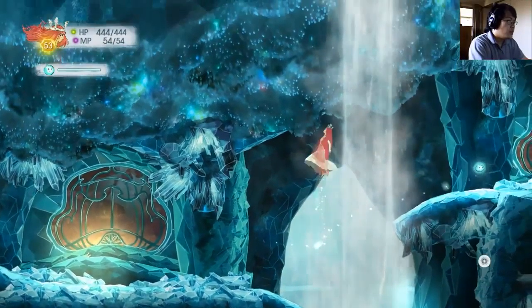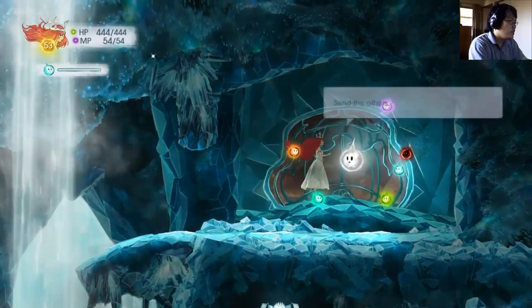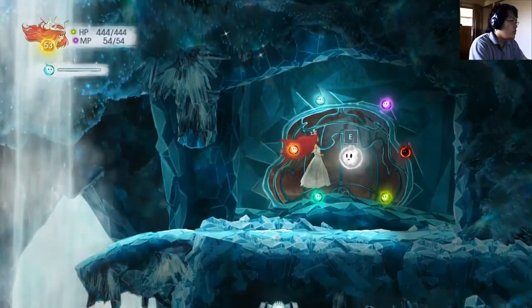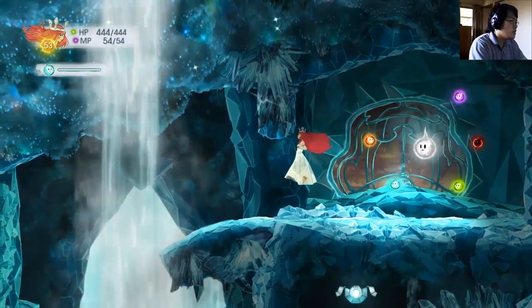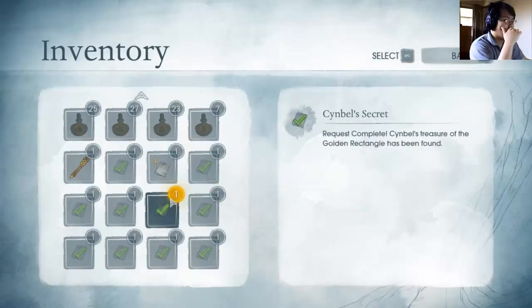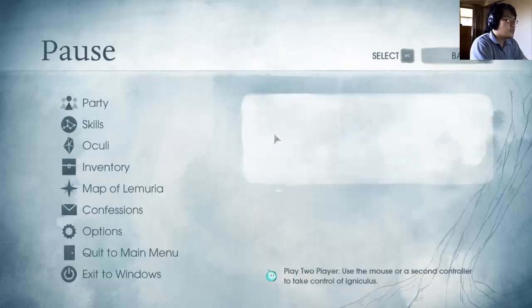There we go. Here we are. We dance together in the light — send the others a bright light will burn. Wait, there's one more, isn't it? Now the other lights restore. The confession says — I thought I was done. Find the last bright — oh, there's one more. I thought there was five because the guide said there was five, apparently, but I guess not.